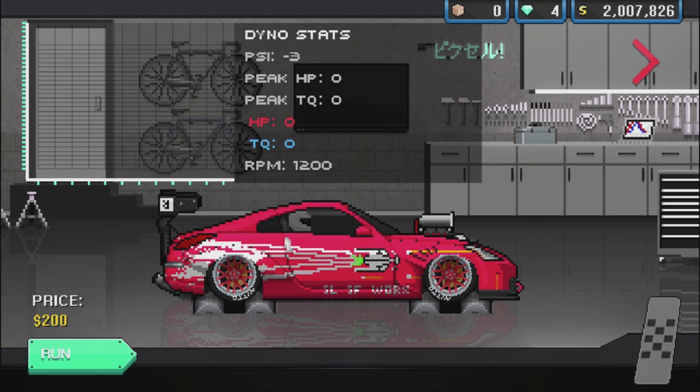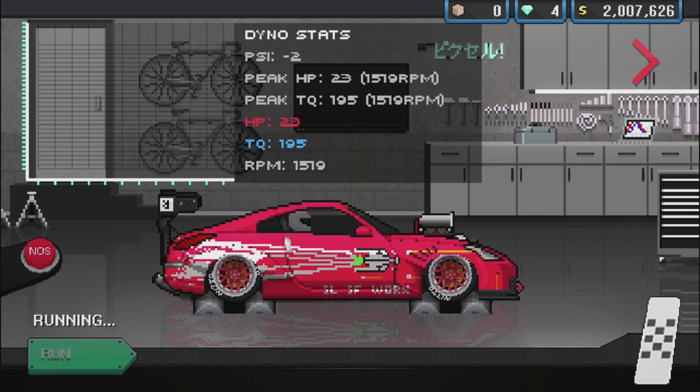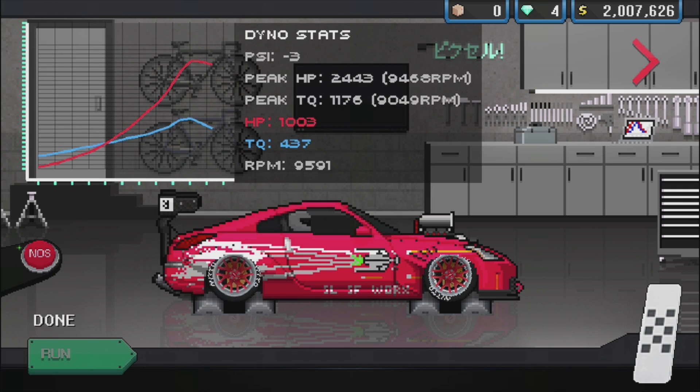Let's take one last dyno with the 1J. That two-step though — oh! That is sick. Let's run this thing. I'm praying for big numbers, baby. Let me hit that 2,500 horsepower club. Nitrous — we're so close. 2,443, man — it doesn't get closer than that.